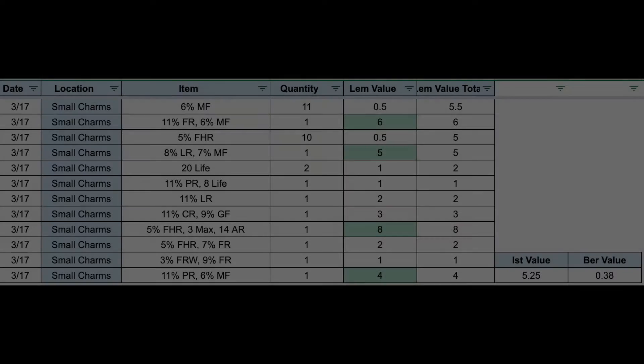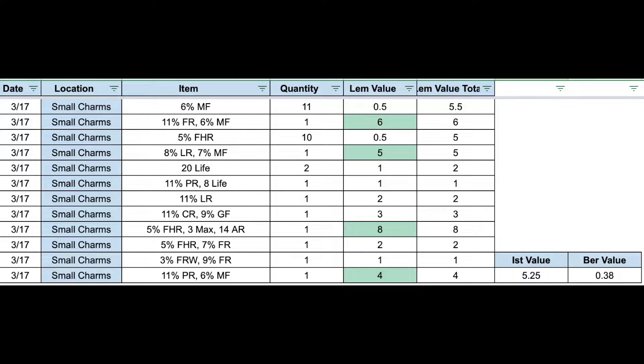Overall pretty happy with the results on these small charms — actually better than the grand charms value-wise. The most valuable one I found was the 5% FHR, 3 to max, 14 AR. I sold that for a little bit more than 2 Ist runes — I put it up for 8 Lem runes.